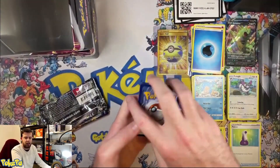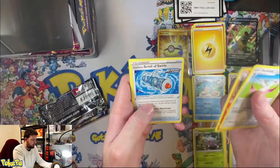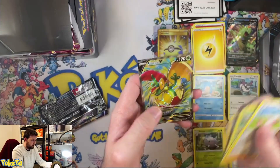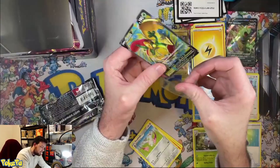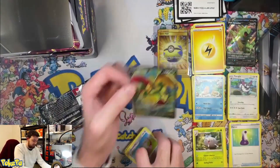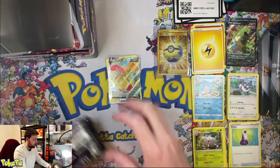Let's go for a Leaf. No luck. All right! A Flapple V! Not bad — I actually do not have this card yet. Add that to the collection. Hell yeah! You're going to need some more good cards from this set to keep up with that Quick Ball.